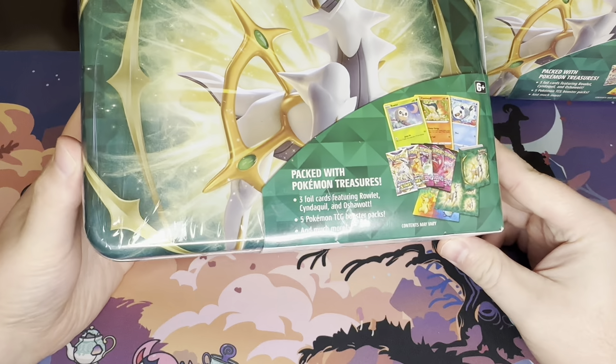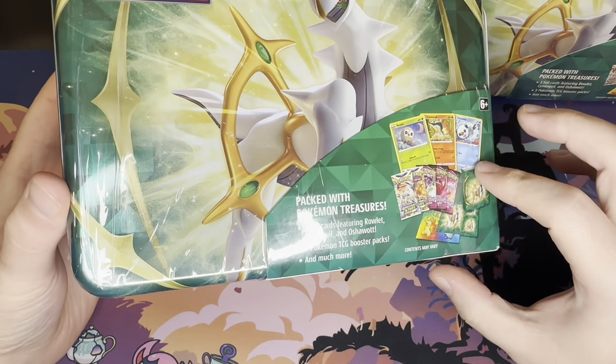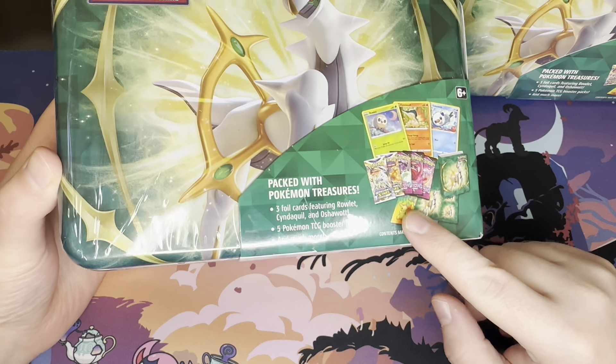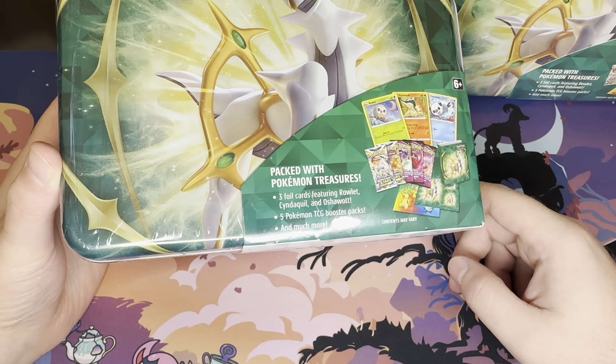What originally had packed with Pokemon treasures, you had three promo cards. And this actually was the pack lineup: three Fusion Strikes, two Brilliant Stars. Of course, you got the portfolio stickers, all the other good stuff.